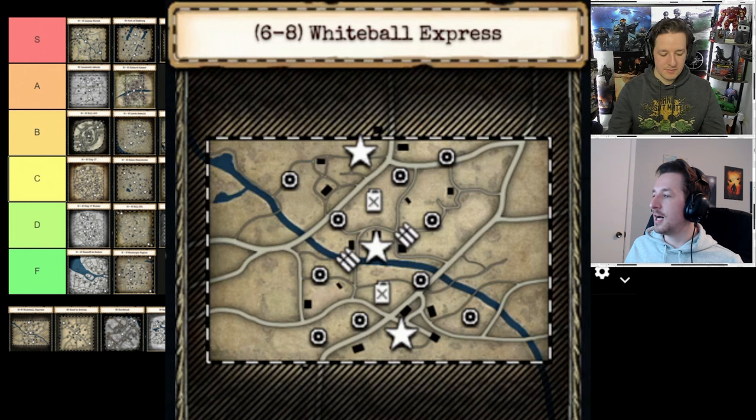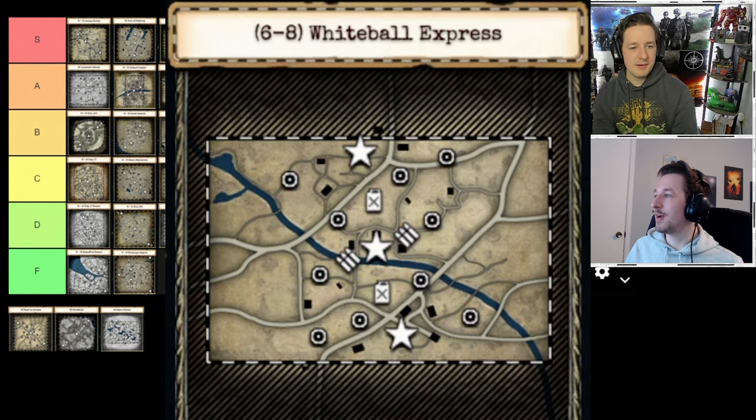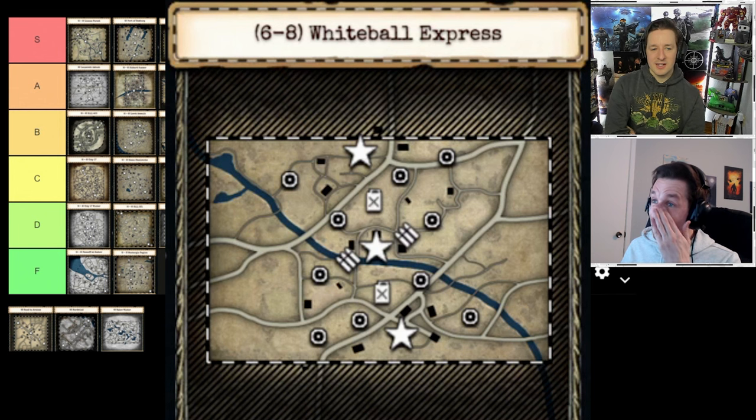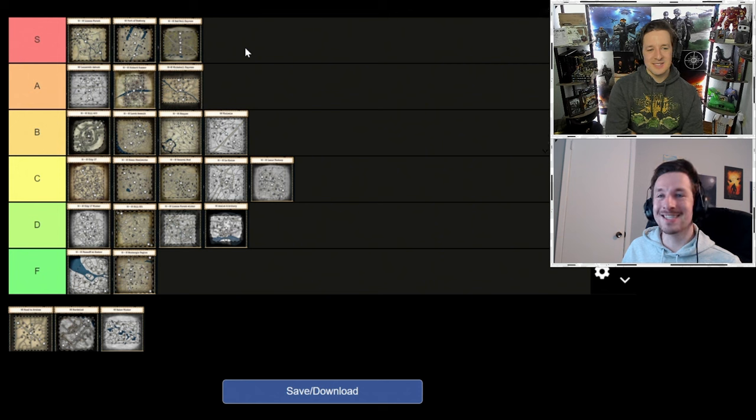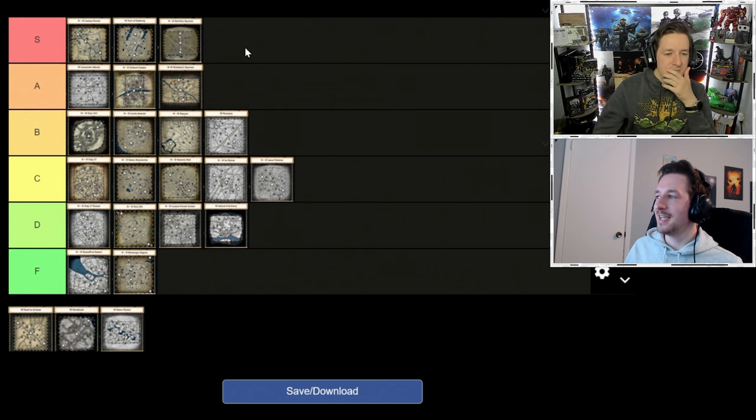White Ball Express is A tier — maybe a soft S, but not quite as perfectly balanced as Red Ball. The difference is White Ball doesn't feel as distinct: Red Ball has more terrain flavor with a forest area and a wide open area, while White Ball feels more uniform across the board. Red Ball is the poster child and White Ball is the sibling desperately trying to gain the same affection but can't quite match it.